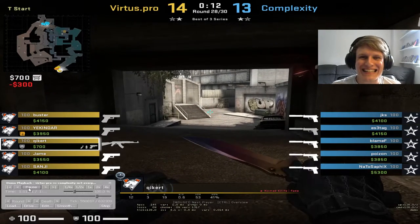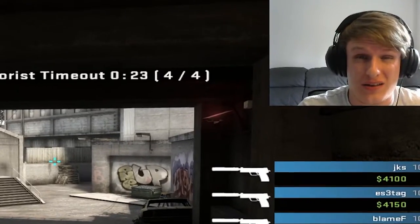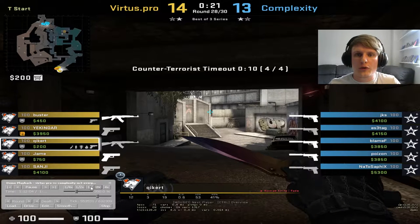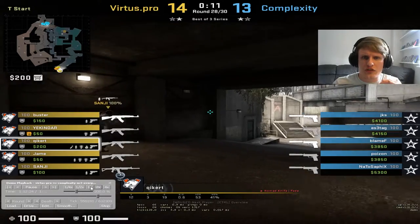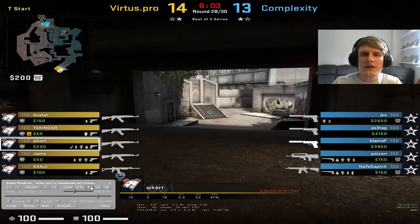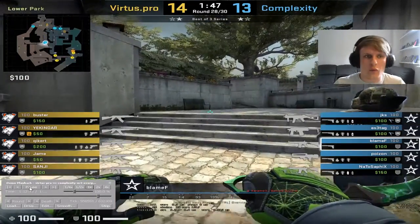Hello and welcome everybody, King Demps here with another bite-sized breakdown. The round we're going to be looking at today is actually a timeout — hey, got ya. No, what we're actually going to be looking at is the key round from the Virtus Pro vs Complexity game. This was the deciding map of their series, here on Overpass. I'm going to analyse the round up until the NATO sapphics 1v2 clutch.